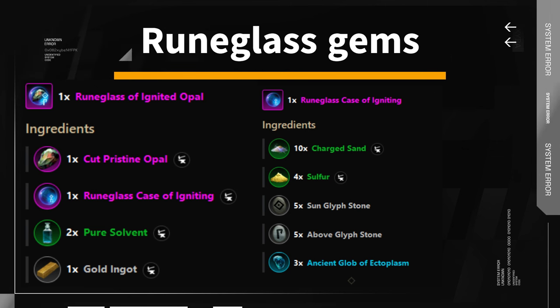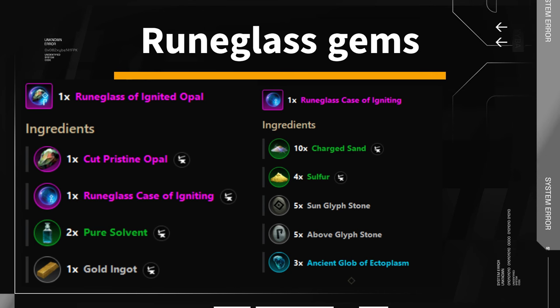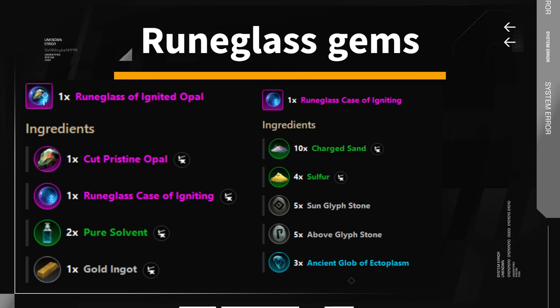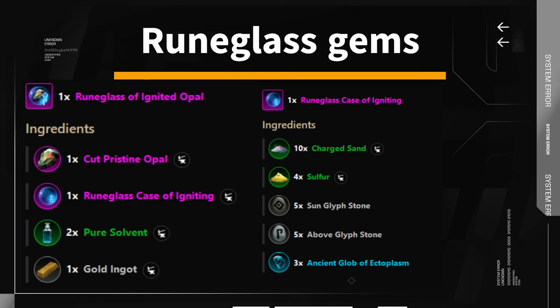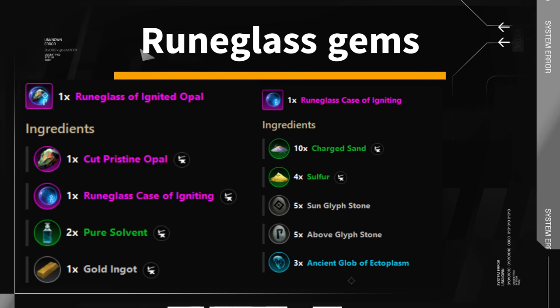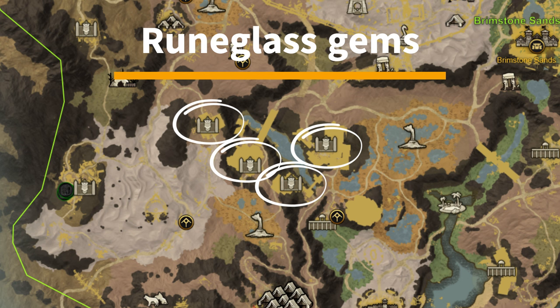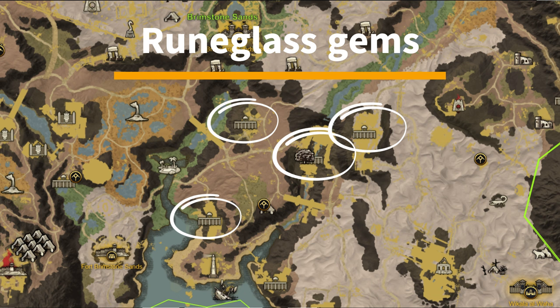Rune glass cases are more complex to craft and require a weaponsmithing skill of 180. All of the materials needed can be found in Brimstone Sands. They are made from charged sand, which is made from sandstone found everywhere in Brimstone Sands. Sulfur can be found around sulfur pools. Ancient glob of ectoplasm can be dropped from mobs in certain areas of Brimstone Sands — farm the mobs, loot the chests, and make rotations across the closest areas. You have two groups of four places to farm. From my experience, you can get about four to seven per area with almost no loot luck.